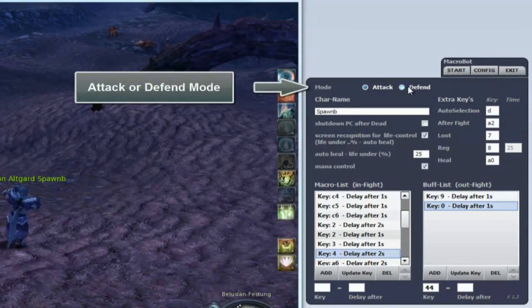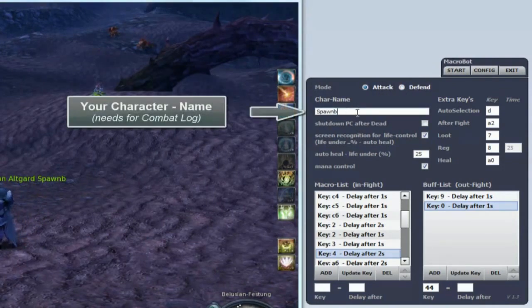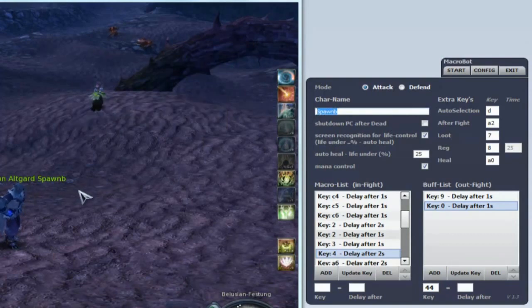Mode can be switched between Active Attack Mode or Defensive Defend Mode. Enter your ring and name for analytics events on the combat log.